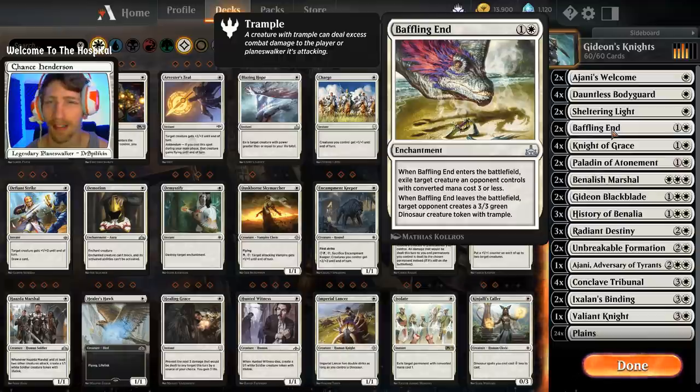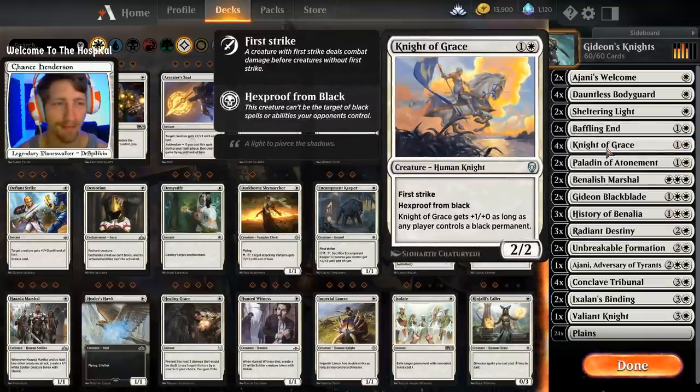We have two copies of Baffling End, and merchants kind of convinced me on this card. Most of the time people won't be spending removal on it just to get the 3/3 green dinosaur — you'll probably have other things they're trying to remove. So essentially you're paying two mana to remove a creature with converted mana cost three or less. Against control this card falls a little flat, but so what.